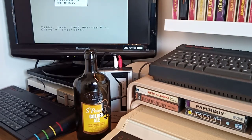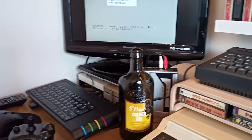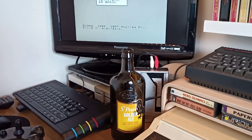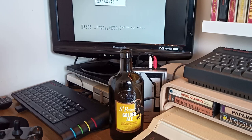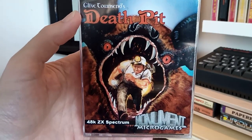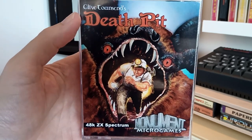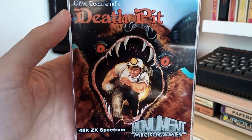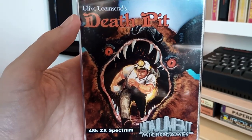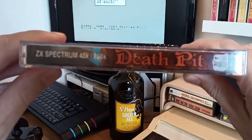What I'm going to do is let you have a little look at the contents, then I'm going to load one into the Spectrum Plus 2 and the other into the cassette player of the next, so I can pause in between and show you both games. First I'm going to play Death Pit, which is the original one by Clive Townsend. My understanding is this is still an unfinished game, but it's finally been released. I have played a little bit of both, not too much.